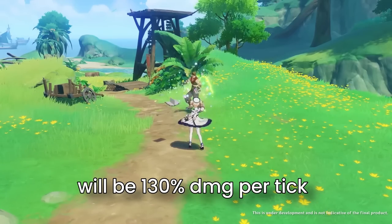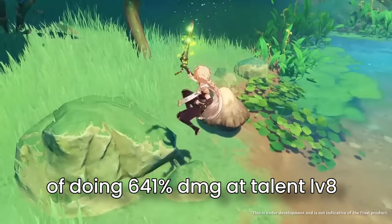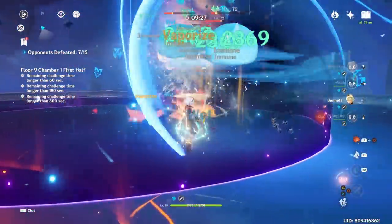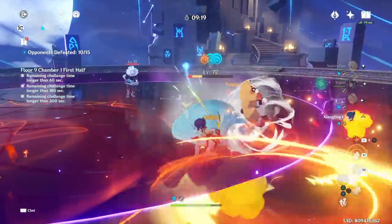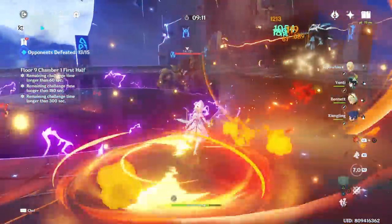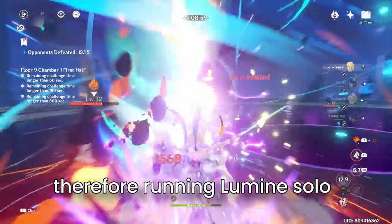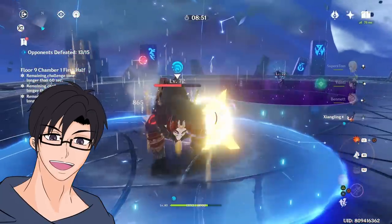If the lamp is reacted with Pyro, it will explode after a short delay and then disappear, dealing AoE Dendro damage. The scaling is 130% damage per tick at talent level 8, and the Pyro explosion has very good scaling of 641% damage at talent level 8. Going with a Pyro character will probably be the best option, waiting about 10 seconds of burst Dendro damage before applying Pyro for the explosion. Her burst requires 80 energy, which is quite a lot, so running Lumine solo without another Dendro support will make keeping her burst up tough.